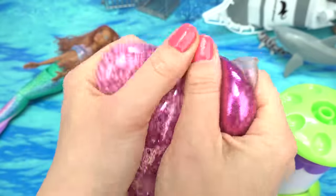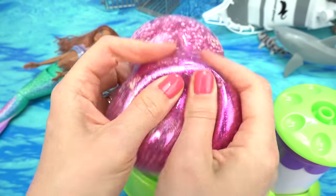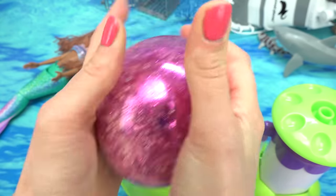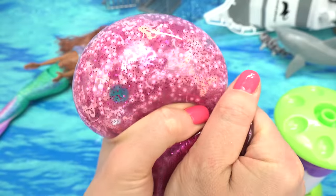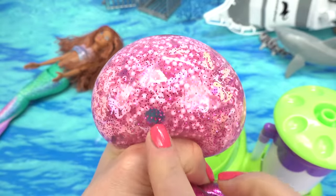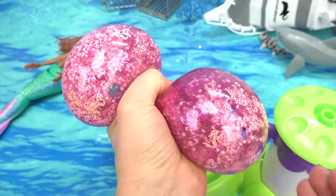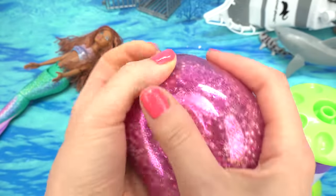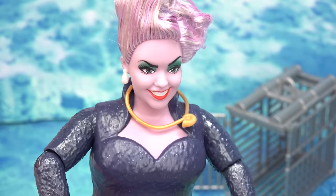This is so cool to the touch — kind of feels like the ocean! When you first look at it, it's all glitter, but when you squish it, I see a gem, I see all the mermaids, and I see the foam beads. Glitter on one side, foam beads on the other. I could just squish this all day long!